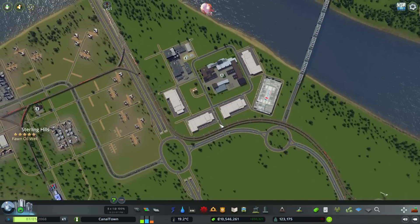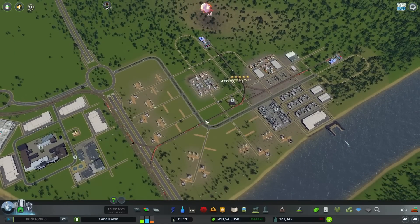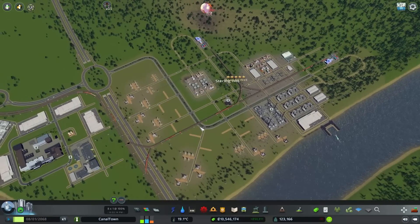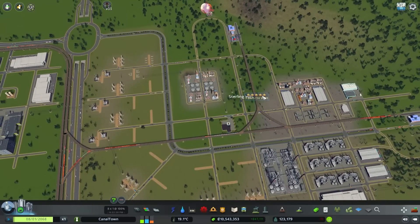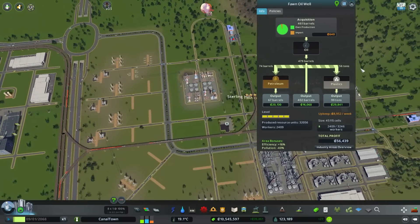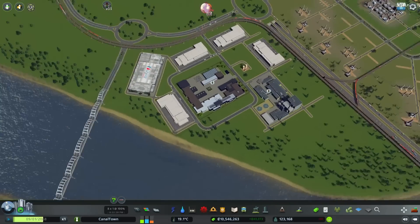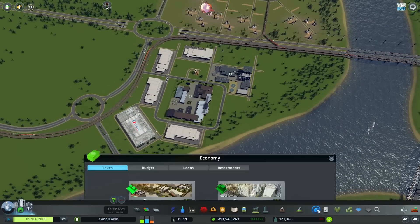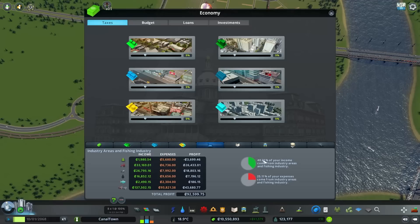So that's quite a few unique factories in now, which is going to require our oil industry and all our other industries to produce a little bit more, because we need the goods going elsewhere. But it does mean they start to make a lot more money as well. In terms of money, our industries now make up to 40% of our whole income — that's a lot.